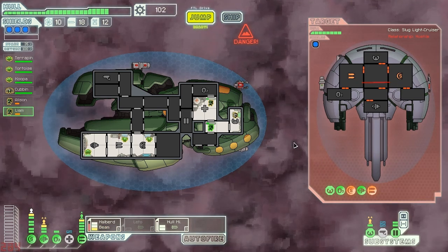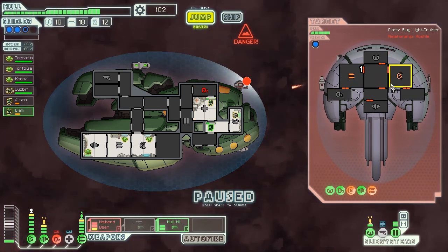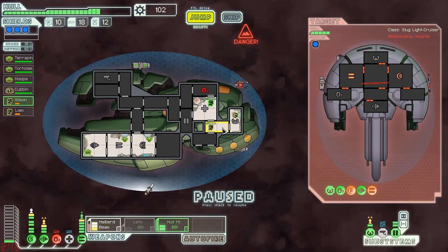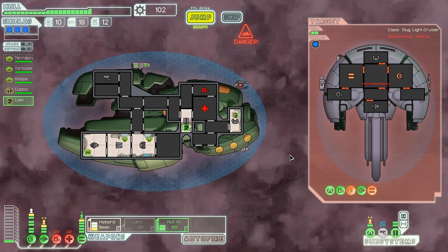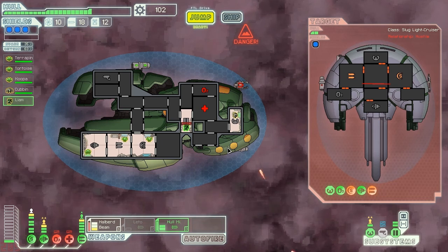Let's keep targeting these enemies with our halberd beam. I wonder if I can actually dodge these attacks with my men — kind of see where the missile's coming in and move them at the last second. Oh no — where is this headed? Let's look at the point of attack — it's going definitely into the med bay. Run here — oh my god, that was a complete and total fail.